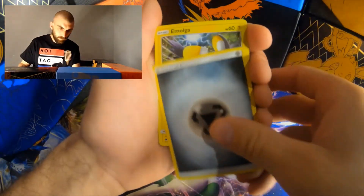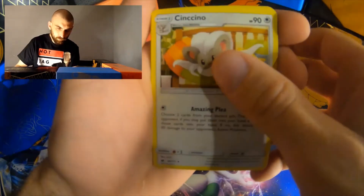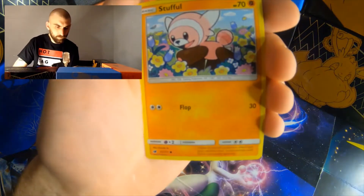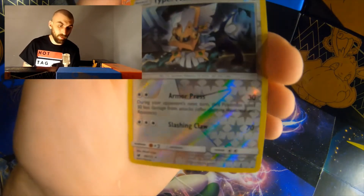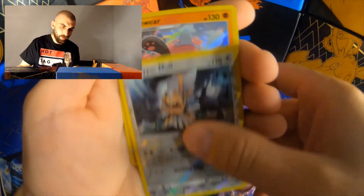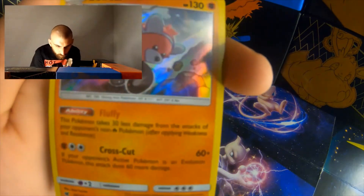Let's see how it comes out here — one, two, three, four. Steel energy. Emolga. Grubbin. Surskit. Shelmet. Misdreavus. Cacnea. Alolan Geodude. Stufful. Type: Null — reverse holographic. Not sure what Type: Null is; if I can get a little information in the comments about what it's supposed to be that would be great, because I really don't understand what the Type: Null means. And then we have a holographic Bewear rare — that is a pretty cool looking card. It has a few fracture lines right there.